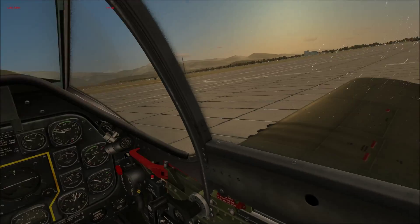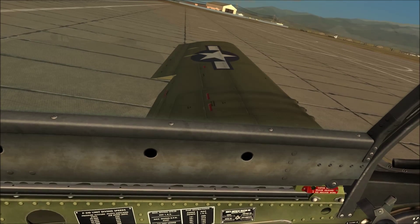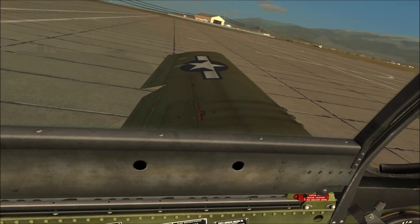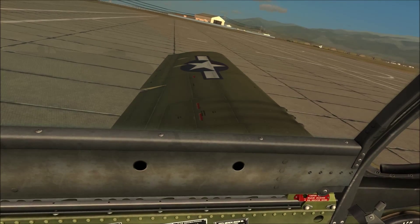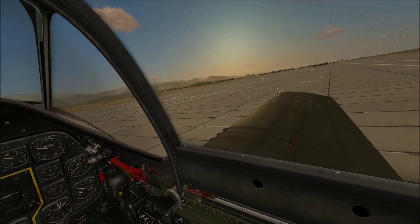Just before you taxi out, the last thing I would do is bring up the flaps, which is the F key. Just bring them all the way up, and then you are ready to taxi out.